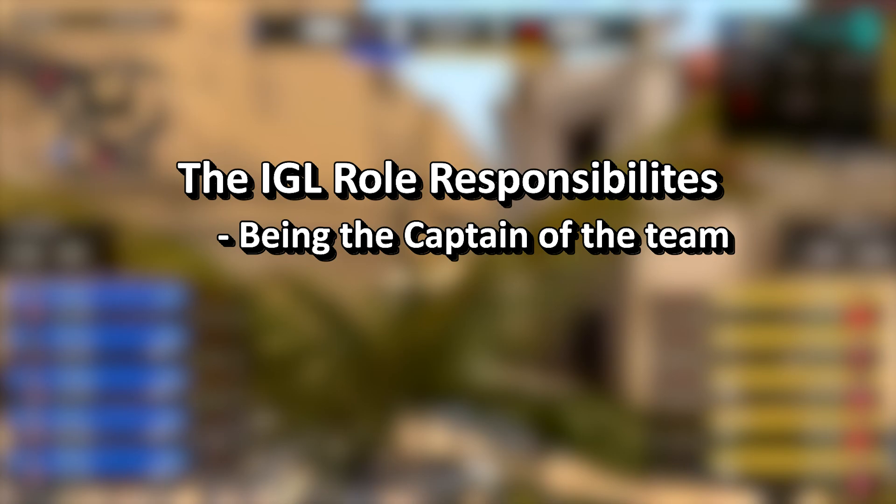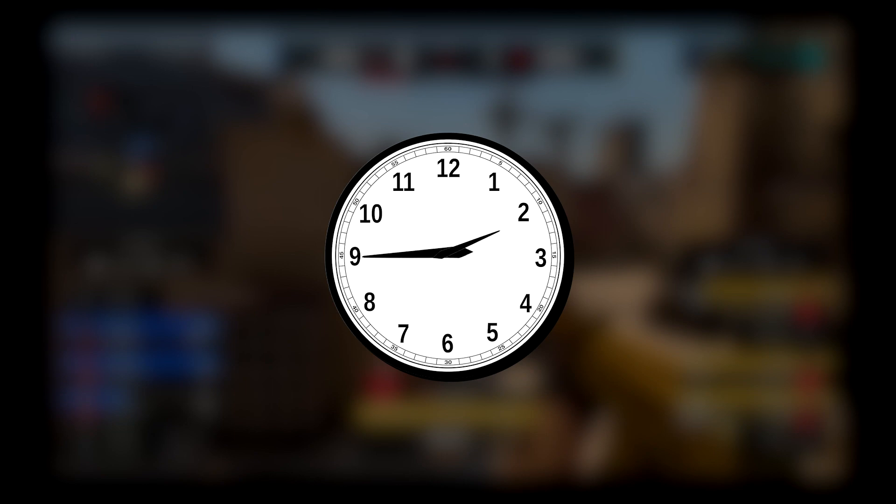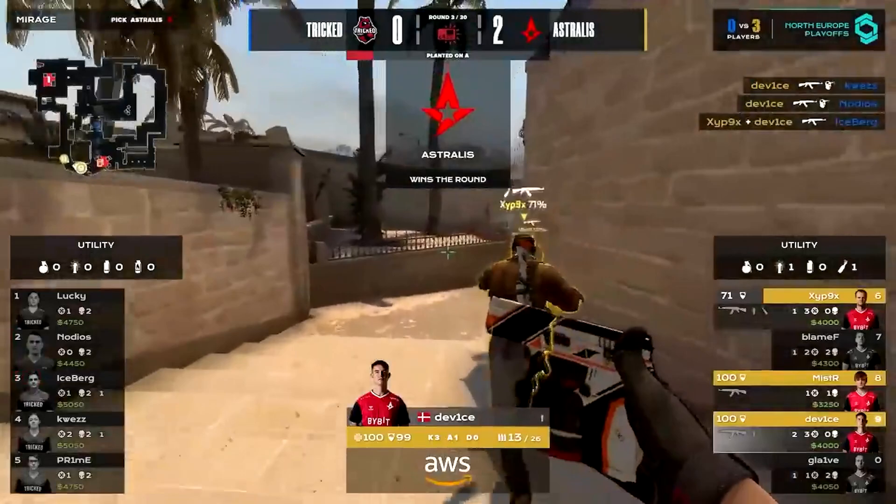The IGLing role is all about being the captain of the team — being the guy that calls the shots. The IGL is the guy that makes the strats, does demo reviews of your opponents, and more. You're usually the guy that has to work the most and make sure the team is prepared for the next match. It is also one of the mentally hardest roles to play, since when you lose, everyone looks at the IGL for the blame. So in this role, your mental strength has to be strong.